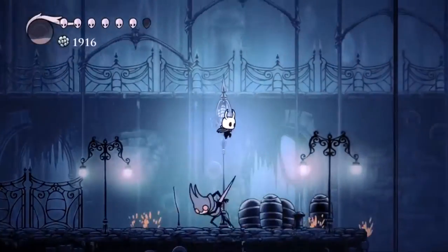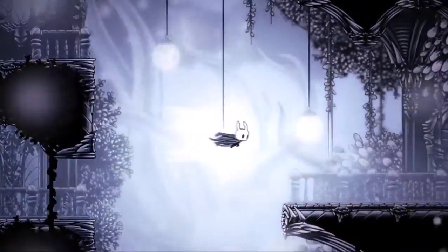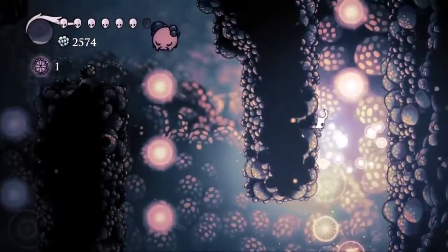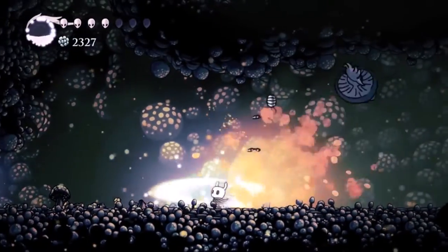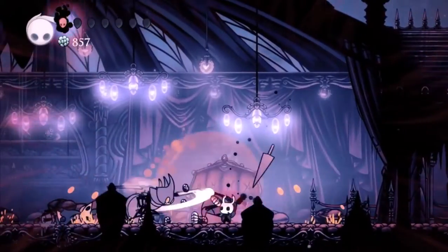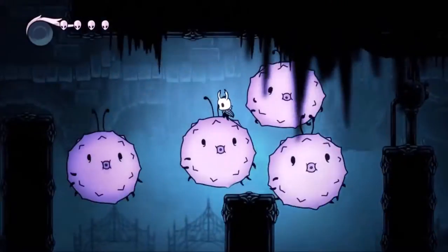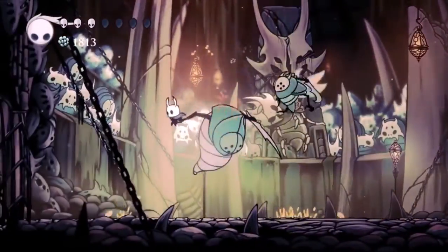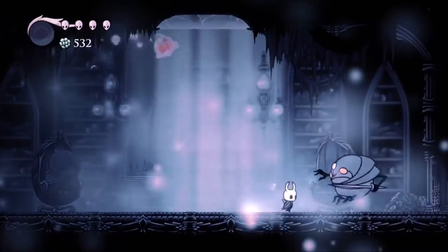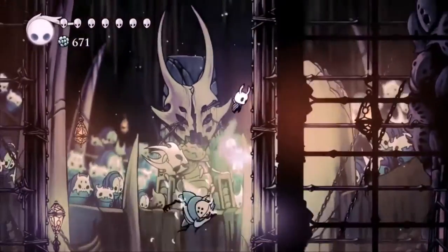Hollow Knight is a Metroidvania-style game in which you control a nameless insectoid knight as they explore the ancient fallen kingdom of Hallownest. As far as the plot goes, that's kind of it. Hollow Knight takes the same subtle approach that games like Dark Souls take, where few things are outright told to you, and instead details are gleaned from environmental elements and character interactions. This not only makes for an intriguing world where players are tasked with filling in the many blanks of the story on their own, it also puts the focus back on the environment, which in a Metroidvania-style game is practically like a second main character. You'll be exploring the far reaches of Hallownest anyway, so it makes sense that the setting would be treated this way.